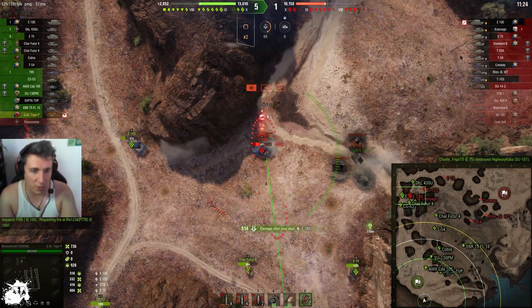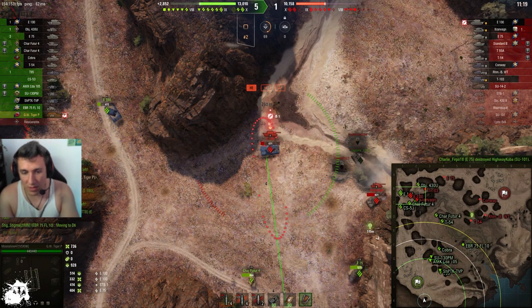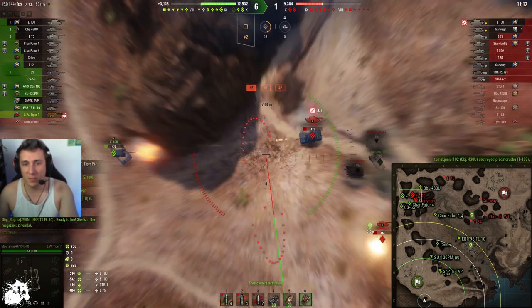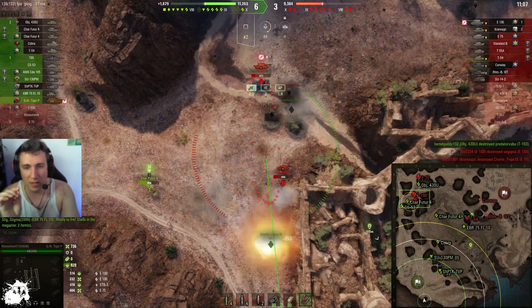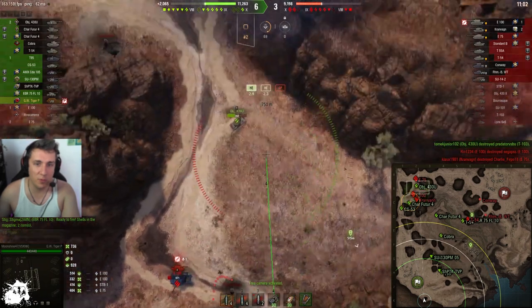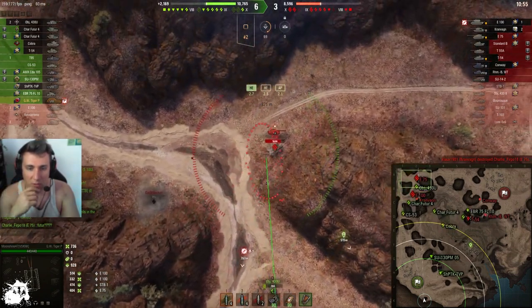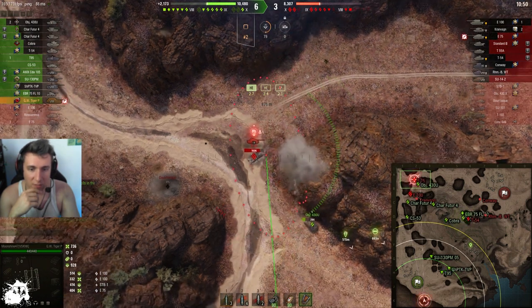332 damage on this guy was very nice. You should not be taking shots that cannot do splash damage, because your allies might pop in and they might have a track. I just saw that the 432 could have destroyed the E100 and Kronwagen. Kronwagen is now on the reload — this would have been the chance to push. But E75 woke up and the 430 should have gone closer when they were over there.